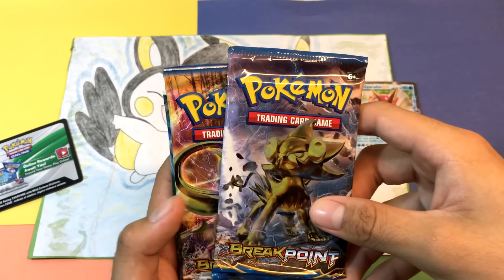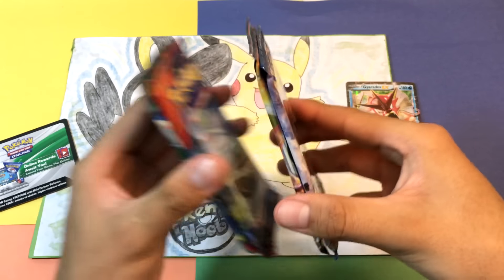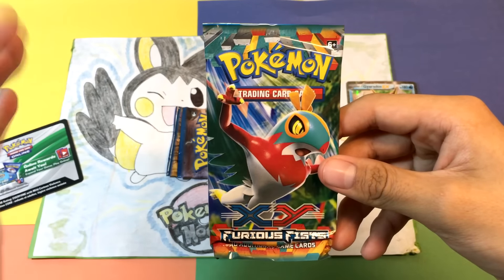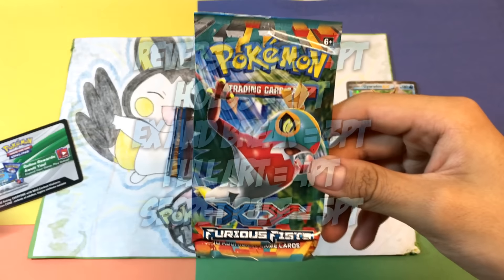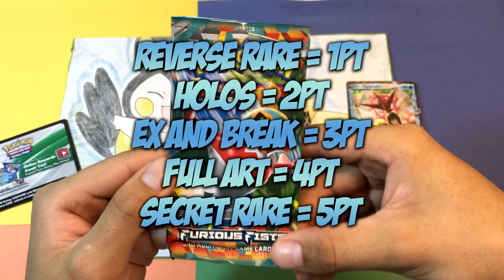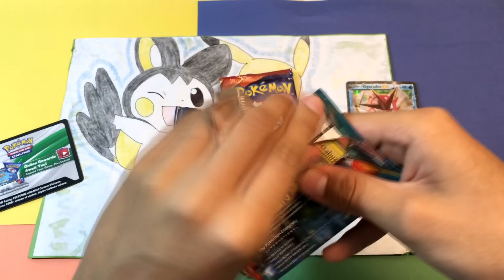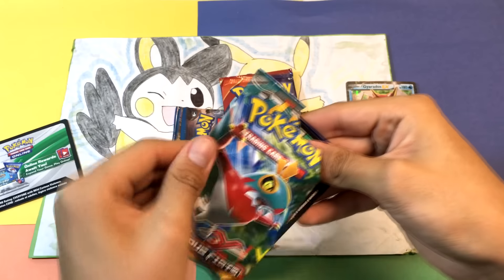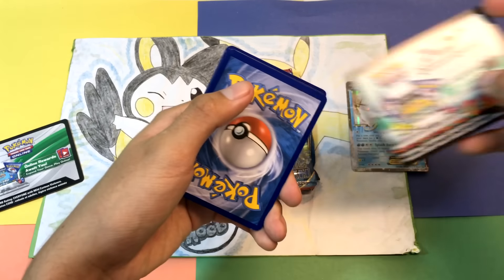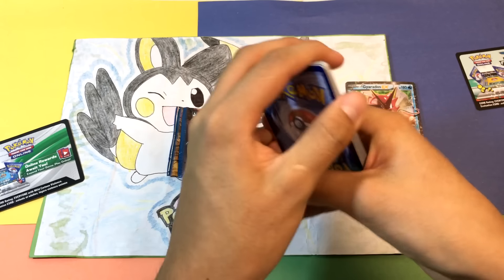For our sets and packs we got Breakpoint, Breakpoint, Primal Clash, and X and Y Furious Fist. We'll leave the two newest packs for last and go with X and Y Furious Fist first. I'll leave a pop-up on screen explaining the points because I don't remember off the top of my head — it's been a while since I've done one of these pack battles. It just feels great to be back. I miss the hunger I used to have for opening packs.